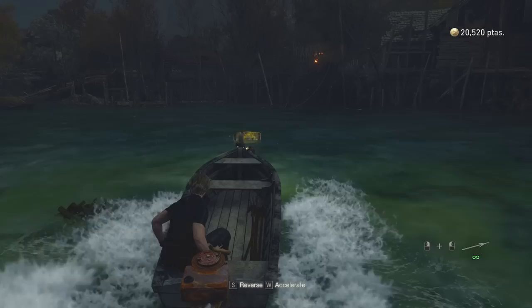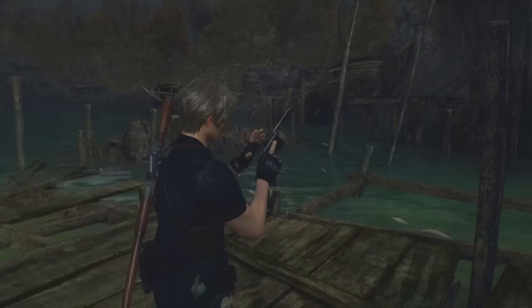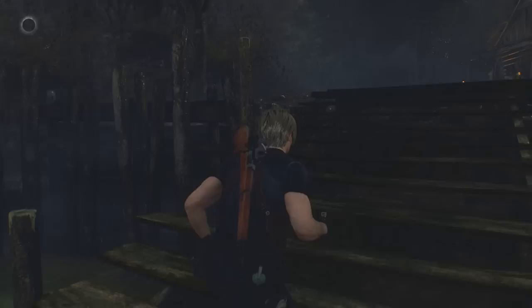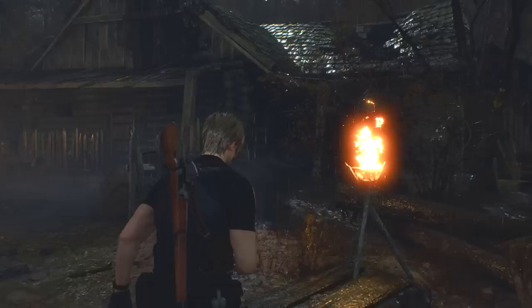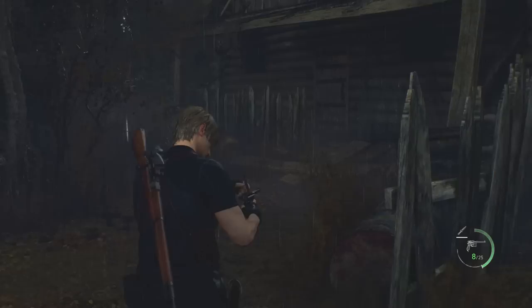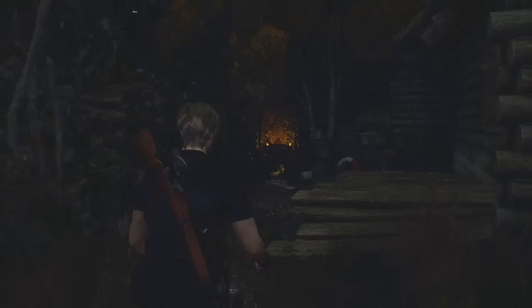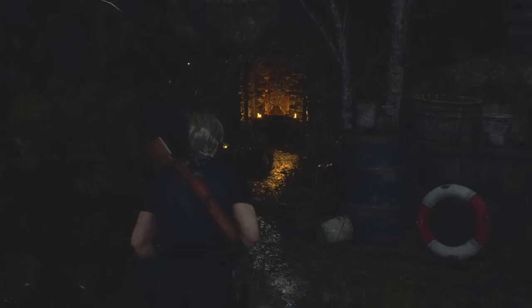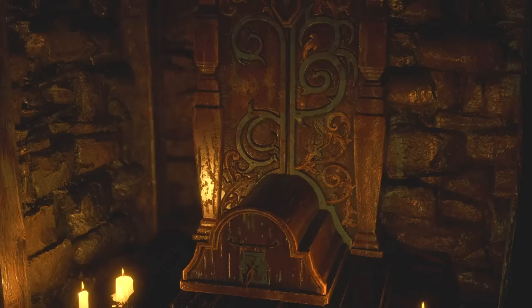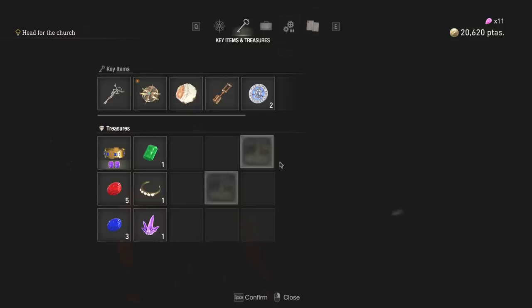Zigzagging between the barrels, getting a few pesetas. Here we are. Can I just disembark here? Looks like it. Have we got any enemies up here? Yeah, people are still living here. Let's do this one at a time. He's down and I think down for good. Is it just him? Surely not. Oh, another one of those boxes — maybe another treasure inside. That looks fancy — a pearl bangle. I don't know if I can really put any gemstones into that one. No, it's for selling only. But 12,000 — thank you very much.